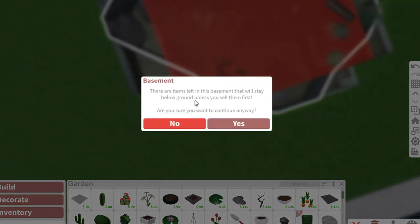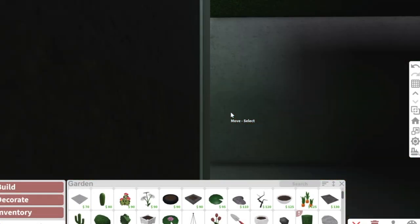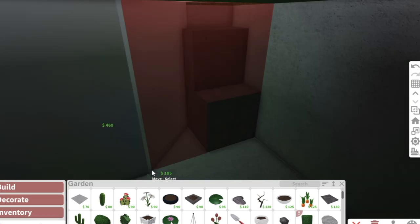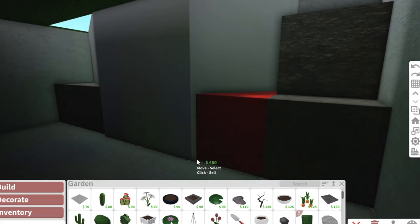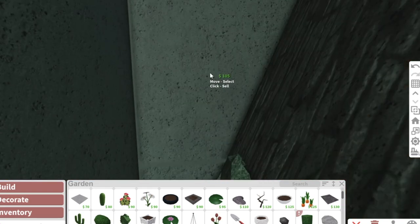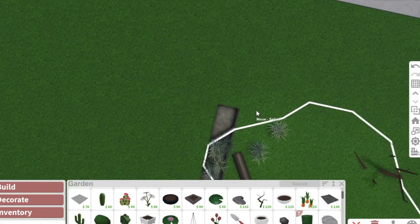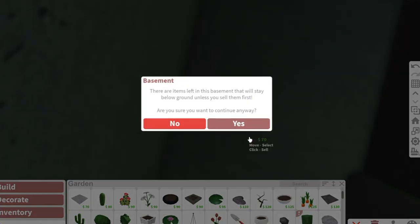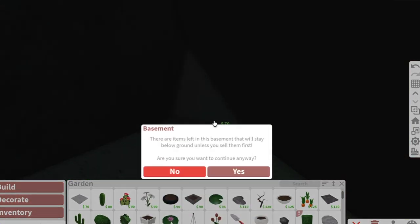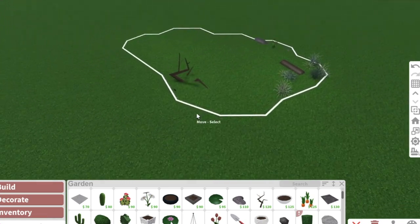To finish it all off, you want to delete the entire basement you created. It can be quite hard when you have basic shapes - sometimes you really have to get into a corner to delete it, but it's worth it in the end, I promise. One tip: make your basement actually larger, or zoom in through top view. I kind of made it harder for myself by making the basement only as big as the basic shapes, but it's still working.